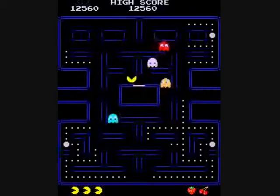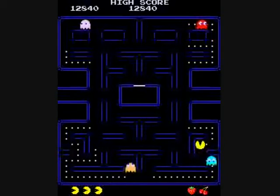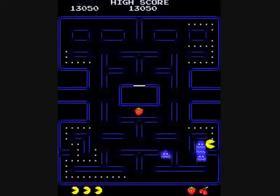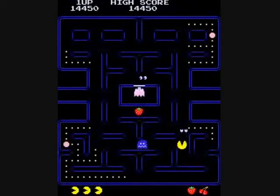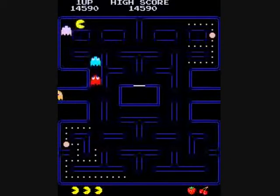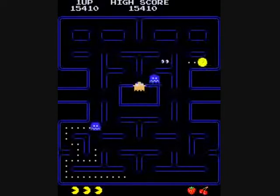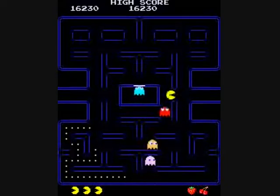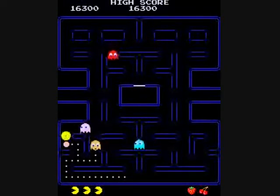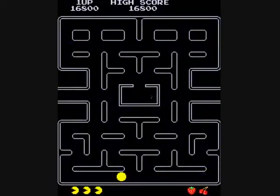You start off with cherries worth 100 points, then strawberries at 300, a peach at 500, an apple at 700, grapes at 1,000, a bell, then a Galaxian from the game — Galaxian makes a debut here — and finally a key. The key is the last prize at 5,000 points, and it'll stay the key from that point on. You can fake the ghosts out by turning one way or another, or lead them to follow you through the exits. The ghosts will slow down as they go through the exits — you will not. They're warp exits, and you reappear on the other side.